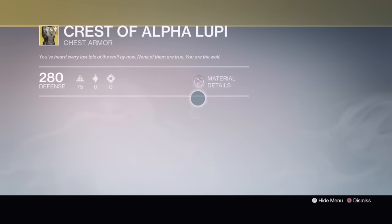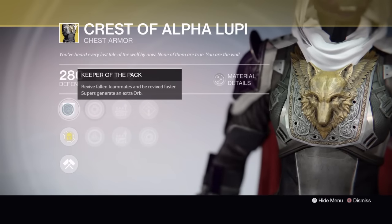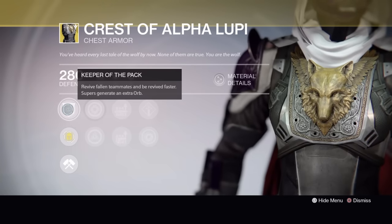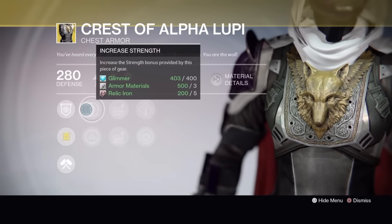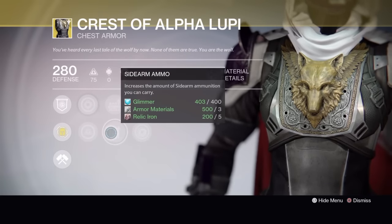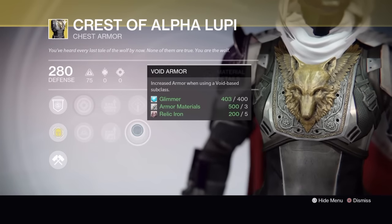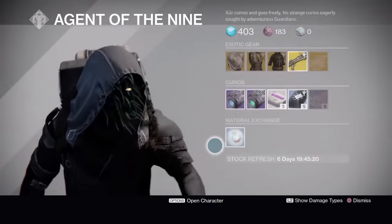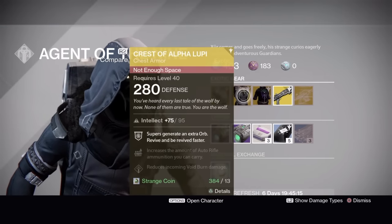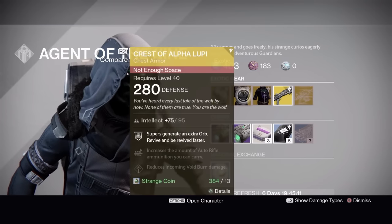Hunters have the Crest of Alpha Lupi chest armor. Its exotic perk is Keeper of the Pack — revive fallen teammates and be revived faster, and supers generate an extra orb. It's got increased Strength or increased Intellect, auto rifle ammo or sidearm ammo, void burn defense or void armor.